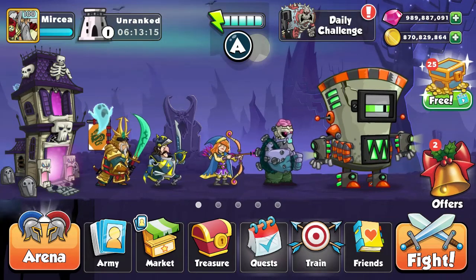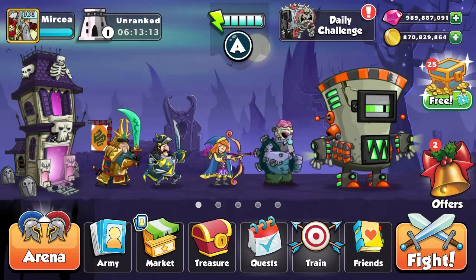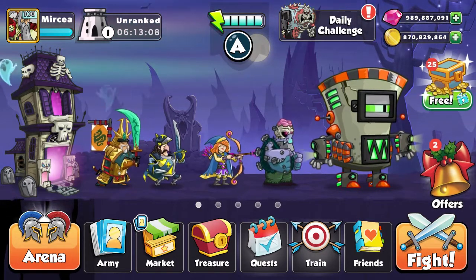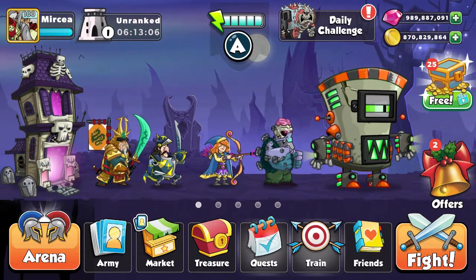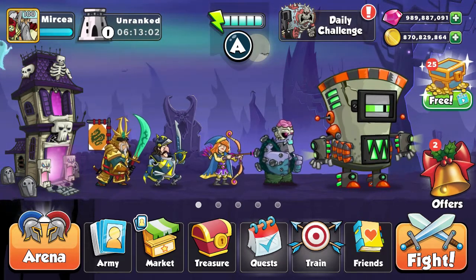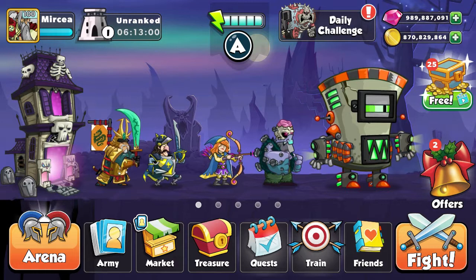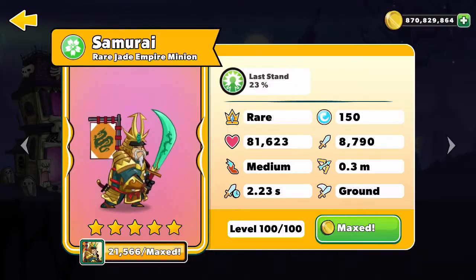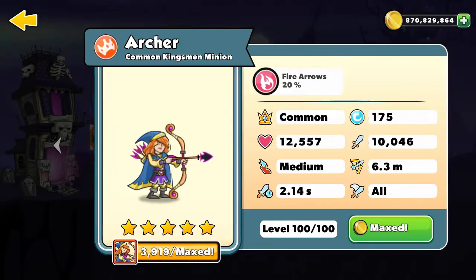Hello everyone and welcome to our Tower Conquest episode. Today I'm doing my series in the Platinum 1 Division March season and I'll try my best getting rank 1. I'll only use 150 mana and 175 mana units: Samurai, Sautomun, Archer, and Gollum.